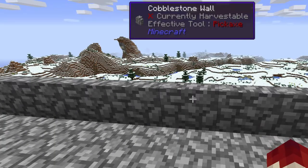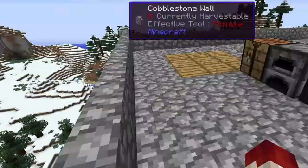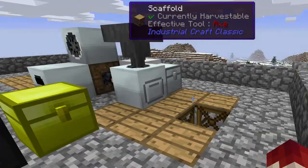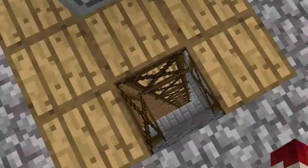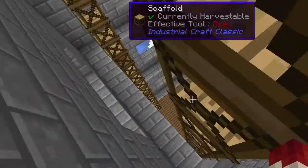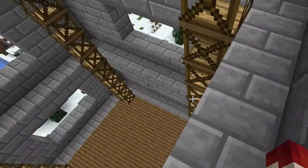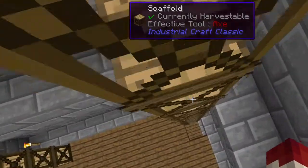Hey guys, welcome back to Tech It Legends with me Wyeth. So as you can see I'm on top of this tower, my inventory looks normal, everything seems the same, apart from between episodes I've actually built a structure. Look at it — it's boring, it's grey, it's dull, but I like it, I find it quite industrious.